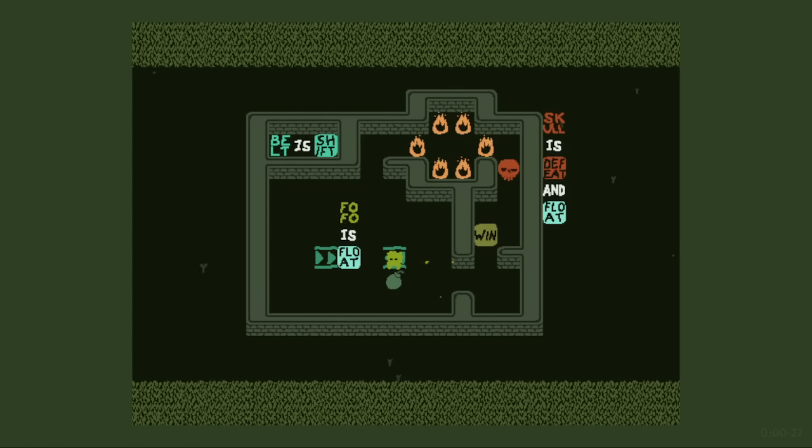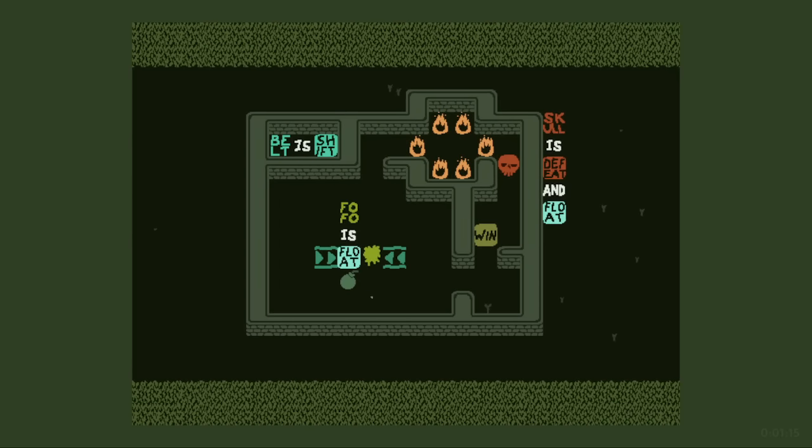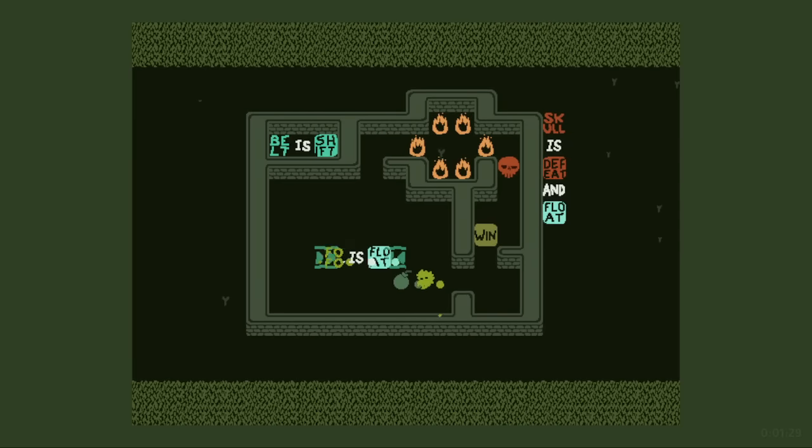We have two belts, not even in... well, they're kind of in stacking position. So I can float over that and then break the floating statement. But then here is the problem — we can't move the wind left. I'm not even sure how this is going to work. It feels like we're doing something that will break Fofo's float for one turn and then bring it back.